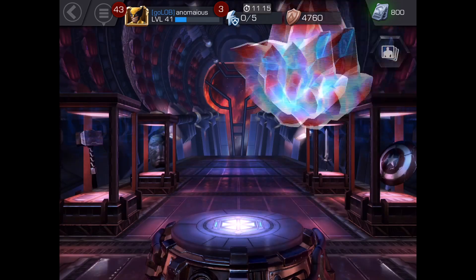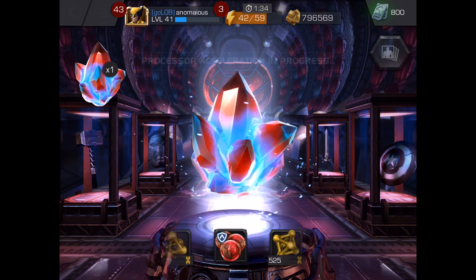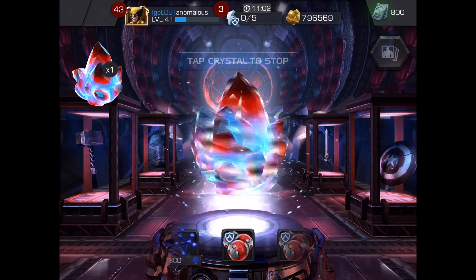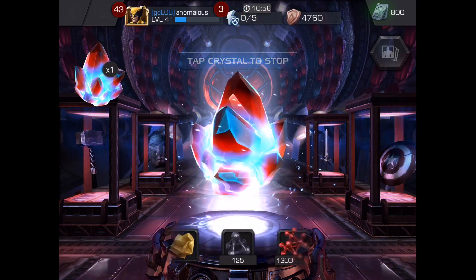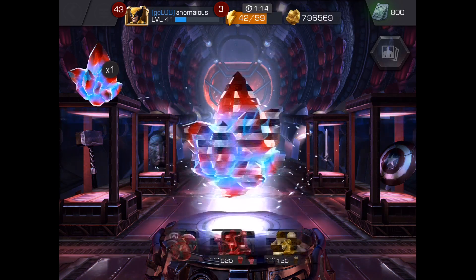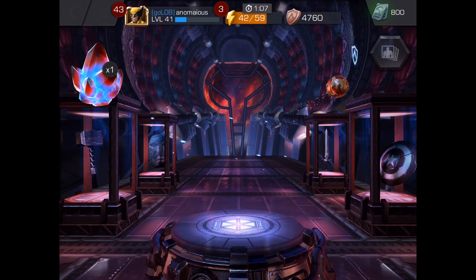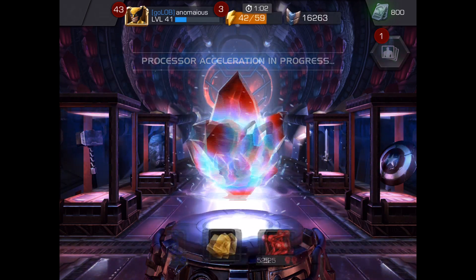Alliance quest crystals — I'm always happy to open these because look what they've got inside, although I never get the good stuff. I can use tier 4 catalyst or alpha catalyst — please, just not normal revives. What are these codes?